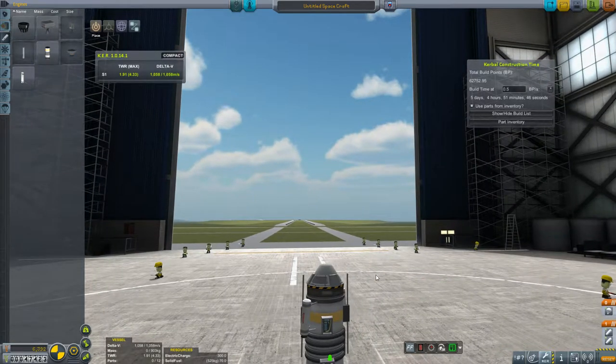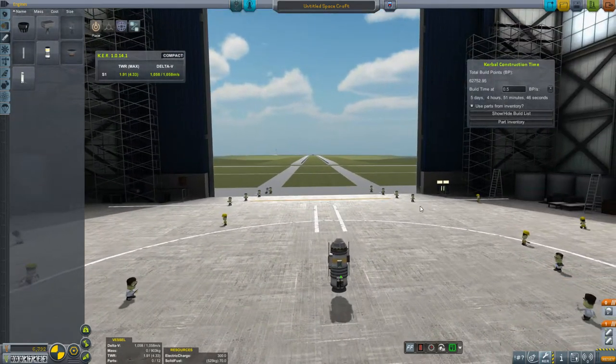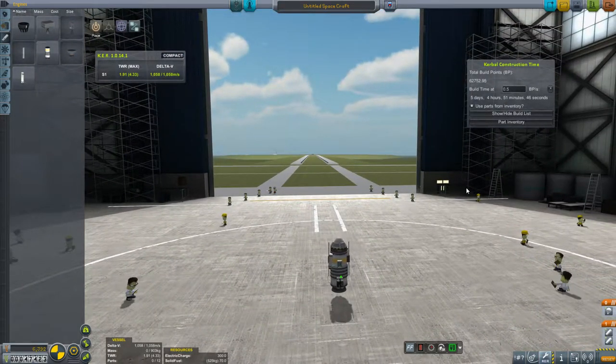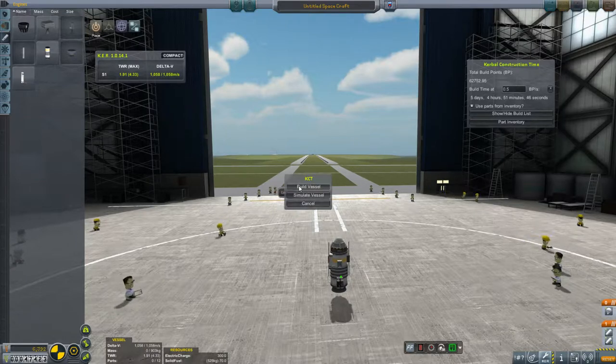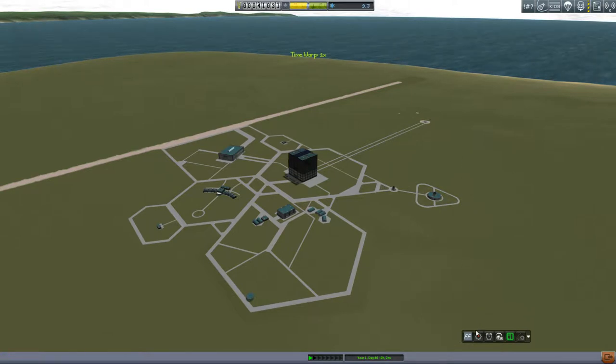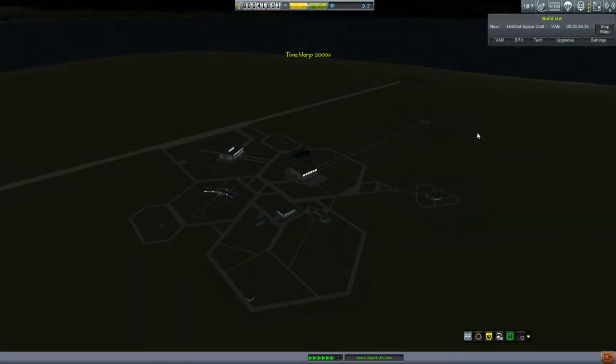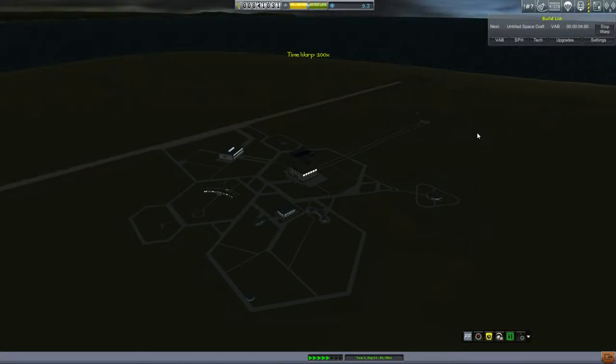So there she is — just a simple little rocket. It's just going to go up, do a couple science experiments, and splash down or land wherever it should happen to end up. We'll build the vessel — this guy is going to take all of five days, so we'll run him up. Not so much money I need right now, I need the science so that I can unlock more of that tech tree.